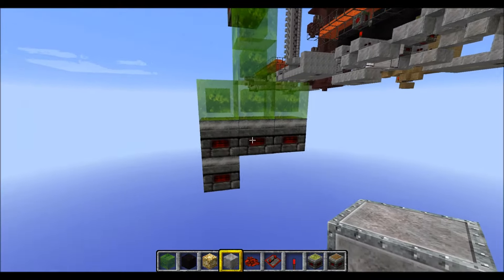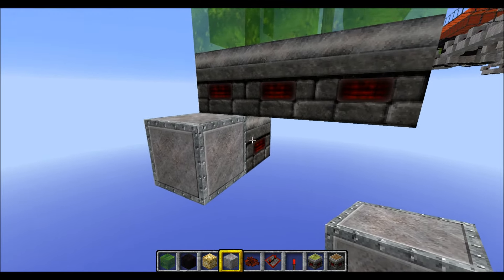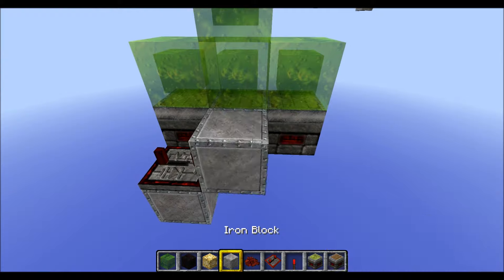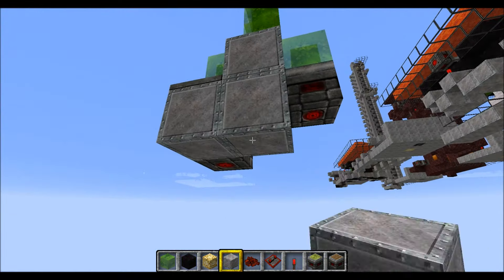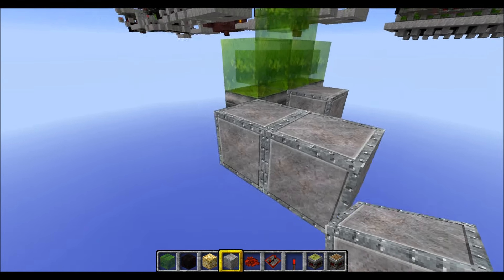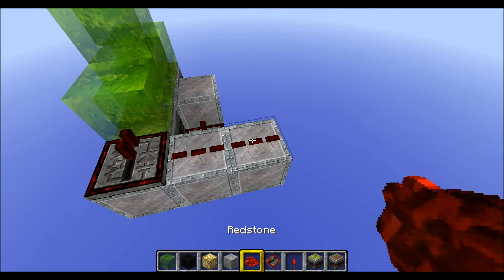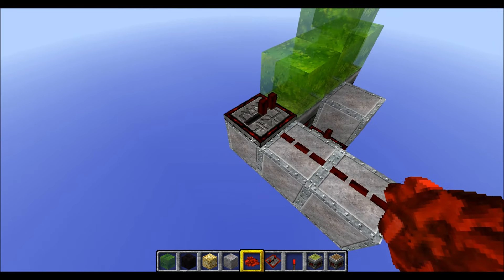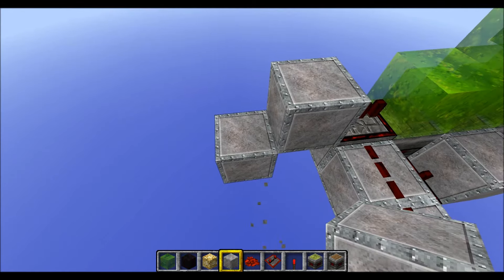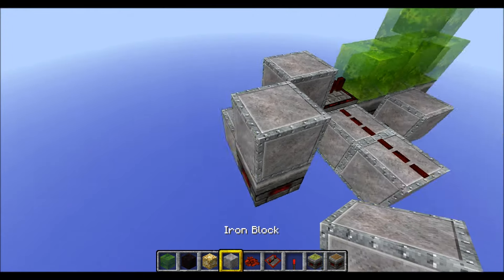Now let's start with connecting those pistons with some redstone. Place a block on the side of this lowest piston here. Put a repeater on 4 ticks facing into this direction. Put a block in front of the repeater. And 2 below, another block with some redstone on top of it. Then place 3 blocks like this. Put a repeater on 1 tick. This block and some redstone on top of those blocks. Then put a block up like this. With a block behind it with some redstone on top of it. Put a sticky piston facing upwards with a block on top of it.